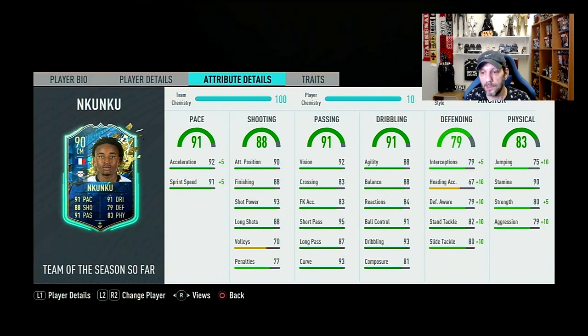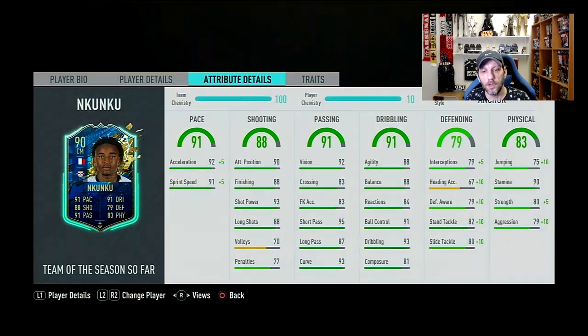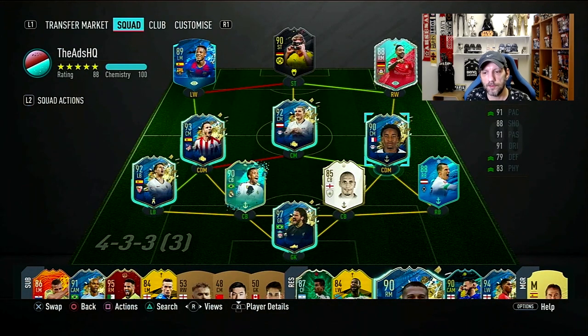With the anchor, we get plus 5 to interceptions reaching 84, plus 10 to marking at 89, plus 10 to standing tackle at 92, and plus 10 to slide tackle at 90. Realistically he doesn't need pace boosts, so a chem style focused on interceptions might be better. Physical is at 83 — jumping 75, stamina 90 with medium-high work rates. Around the 80th minute he may show some stamina loss. Strength is 80 to 85 and aggression 79 to 89. No traits at all, but overall it's a really nice card.